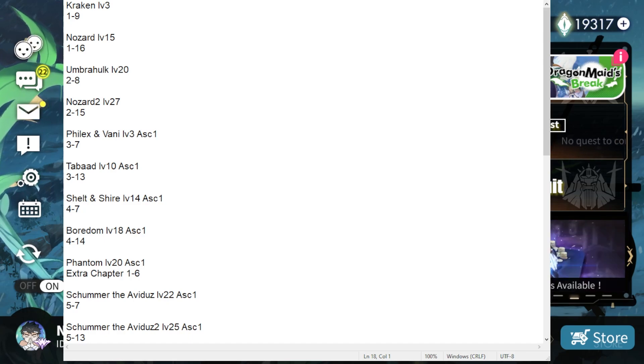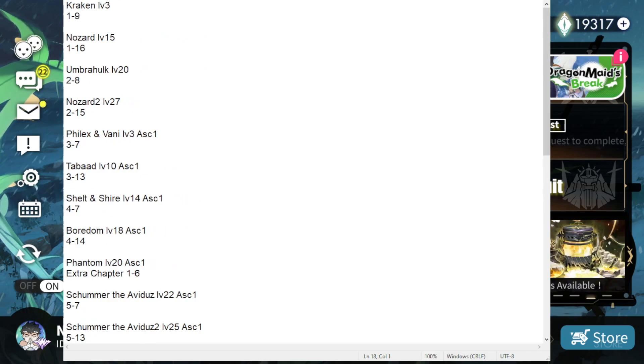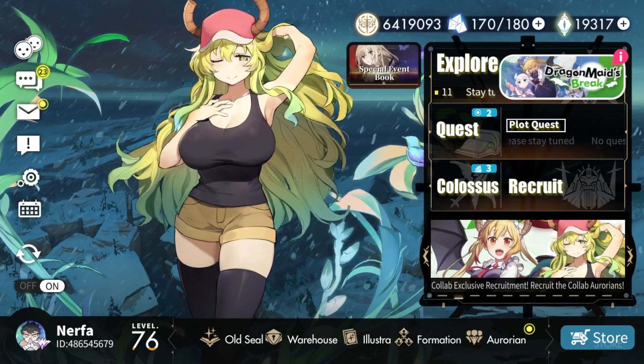This is not the full list because it only covers story and extra chapters. I can't fight bosses in the Spire because they don't allow units with different elements, and I don't want to fight bosses in the Economy Codex because they can't be beaten — so it's pointless. First, we have to raise our level for Kraken.